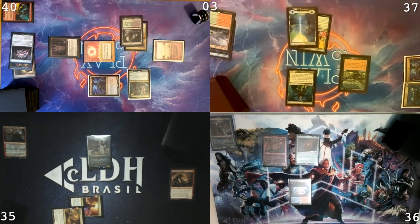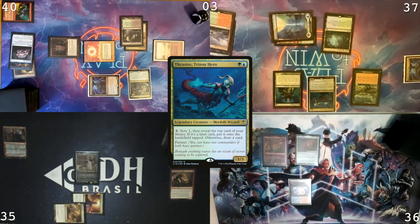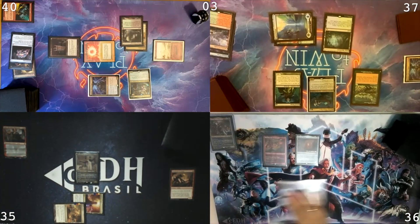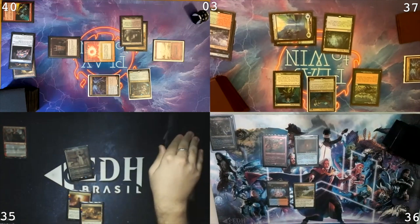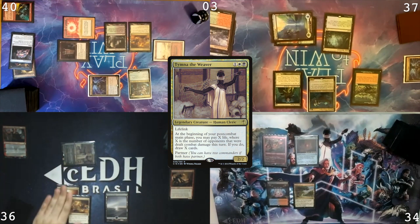I'll draw. I should untap too. Maybe that'll give me an advantage. Cast Gracios. Play a land as well. Pass the turn. Draw a card. Land. Pass the turn. Untap. Deco, you're not at you. 34. Gaining two life. Two Mastro again on mid-phase two.